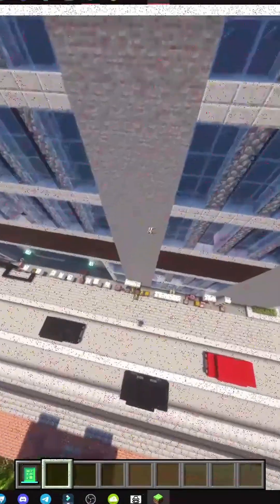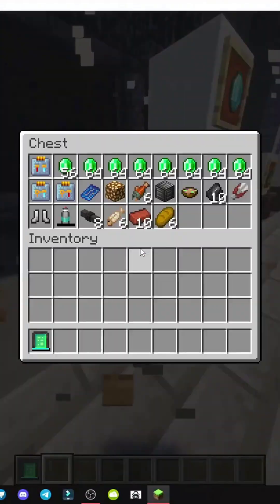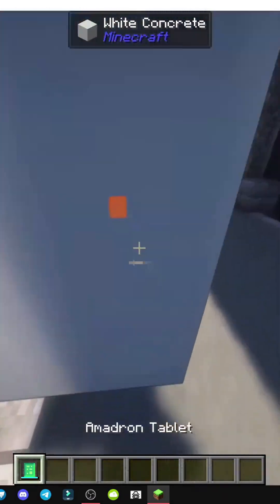A drone takes it — this drone that if we follow it will disappear at some point, there it is. And then that drone returns with the items, and now we open it and there we have all the items we ordered. Super easy.